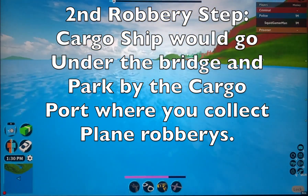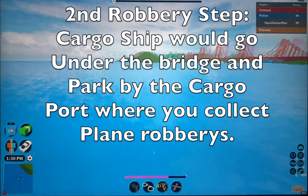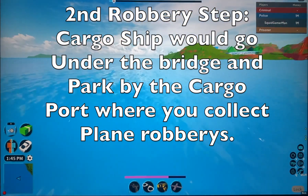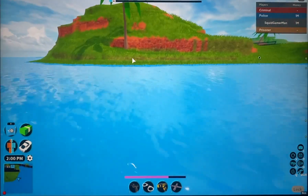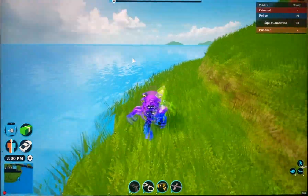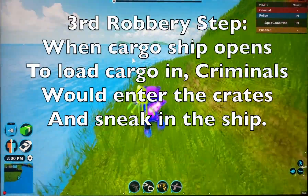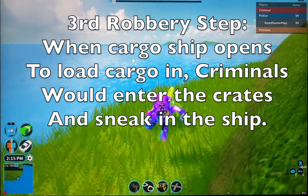When the cargo ship comes inbound, maybe they should make it go through the bridge and park near the dock. So the cargo ship could park there, and then a lot of criminals would climb aboard when it opens up for the cargo load-in.